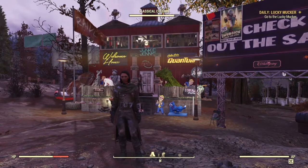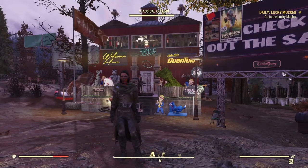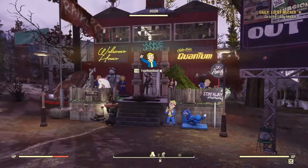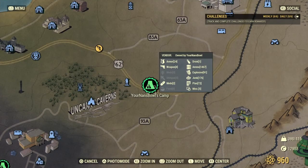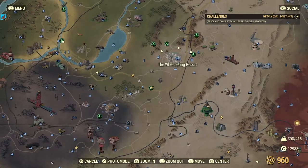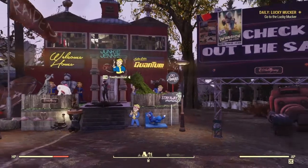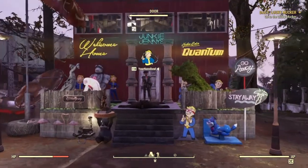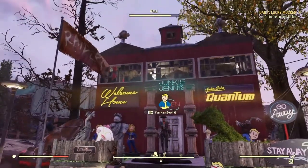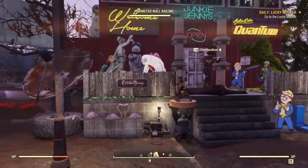Here we are over at Your Nan's Bowl camp — this is Junkie Jenny's store. Junkie Jenny is a raider and she has located her store just here, which is southwest of White Springs Resort, a very popular location — we'll show you why at the end. Hello there, Your Nan's Bowl. Thank you for letting me come and look at your camp before you move.